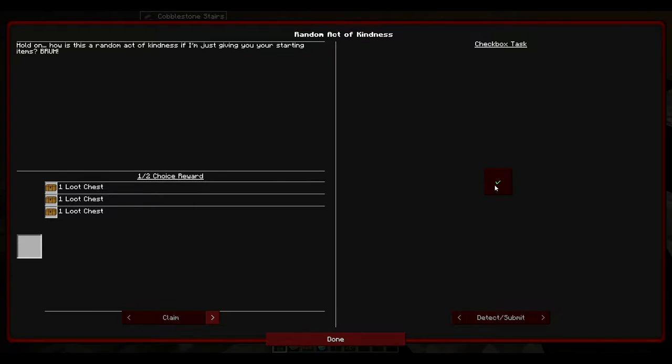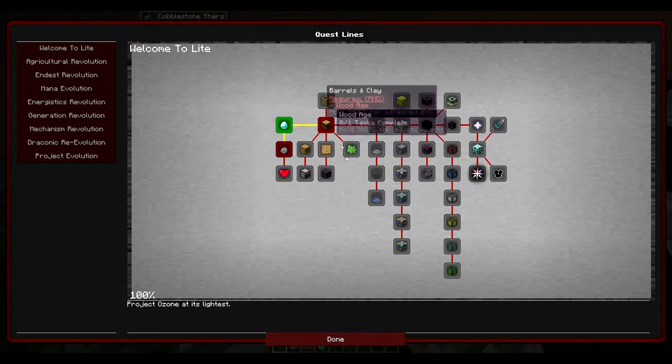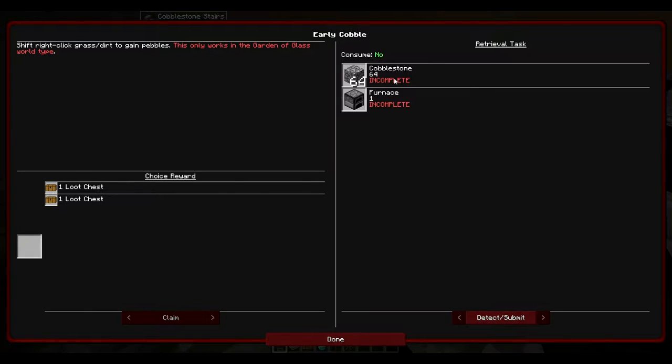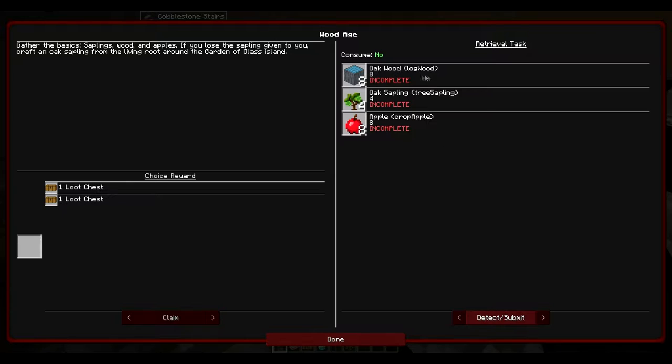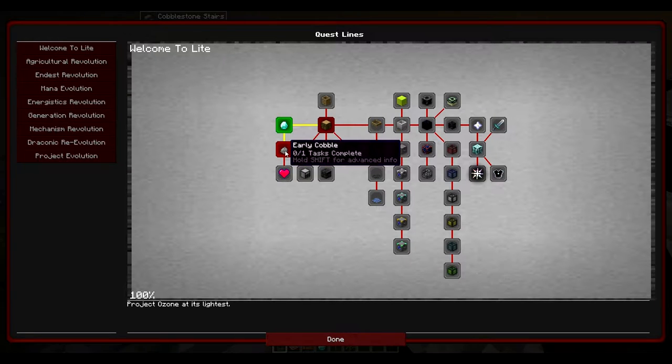The main aim for this is to basically do all the quests. This first one was just to tick and claim. This one: create 64 cobblestone and a furnace — we're on our way to wood. There's a sapling on us; if you lose the sapling given to you, craft an oak sapling from the living root around the Garden of Glass. The Garden of Glass island — saplings and apples.